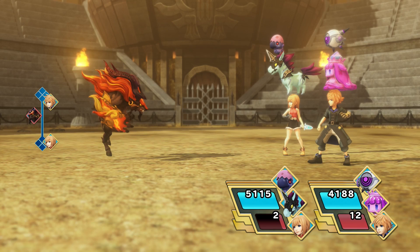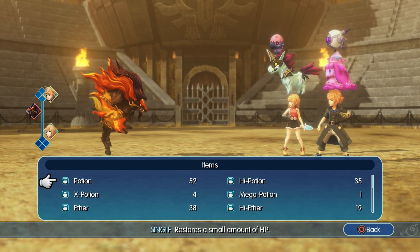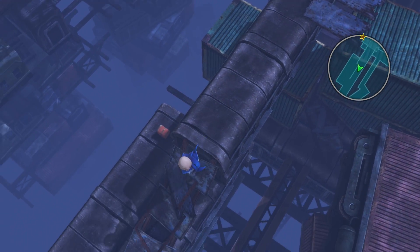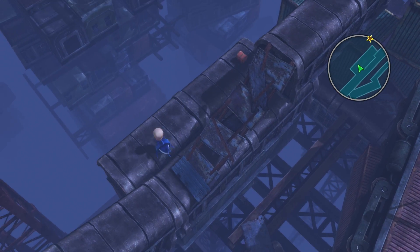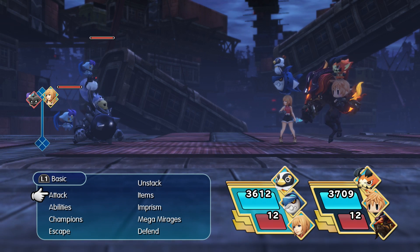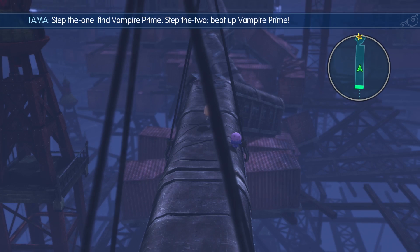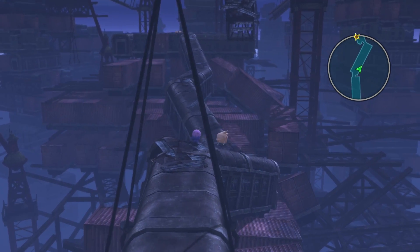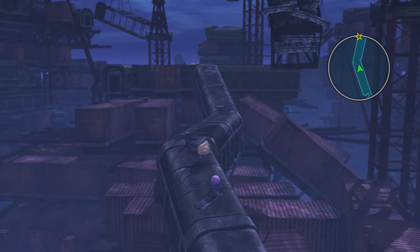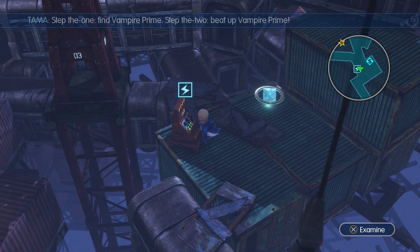We'll get into why Nightmare is so overpowered a little later, but first let's go through the steps of just getting to him and trying to capture him. First you need to make it through chapter 17. While not too difficult, there can be a ton of fights, especially if you keep getting the Chrome Giant, and it's a long chapter. If you got the stealth jewel from the previous chapter, I would definitely put it on here. Once you get through chapter 17, you'll make your way to a save point.